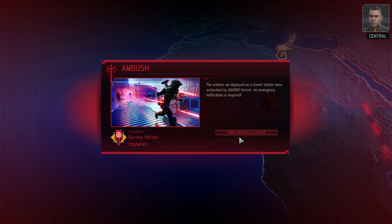Commander, we're picking up an emergency transponder signal. It looks like the last team we deployed was ambushed on their covert action. We're sending Firebrand to their position for an evac. So it looks like this is our first ambush — our first covert op that's been ambushed. Let's go find out where it is.